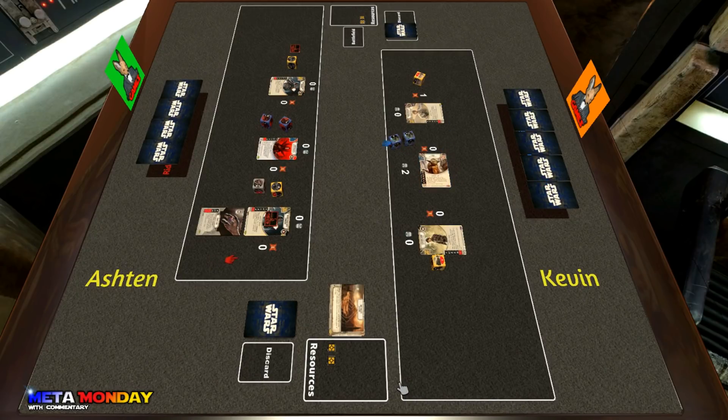Kevin responds by putting two shields on Yoda, really trying to protect him. He rolls out and gets two specials — that's exactly what Kevin wants to see. It gives him a lot of options: he can either mill and gain money.